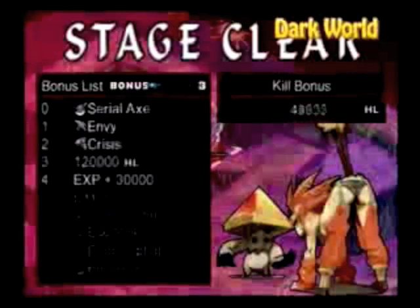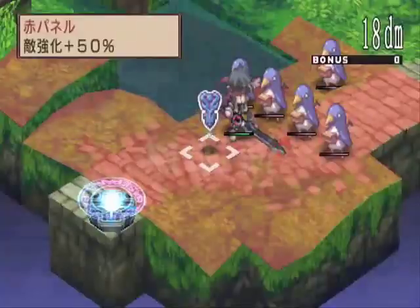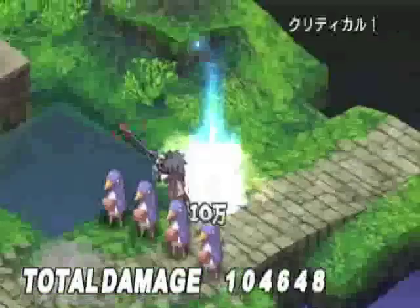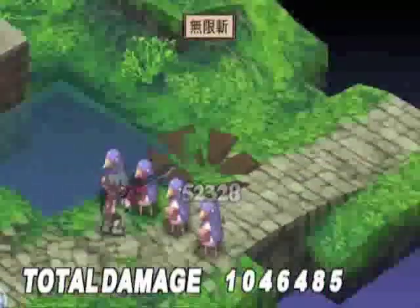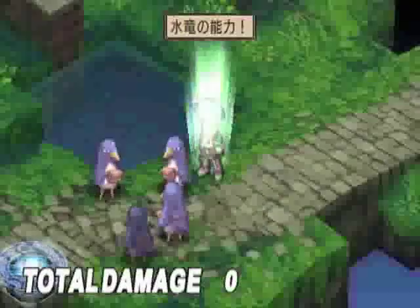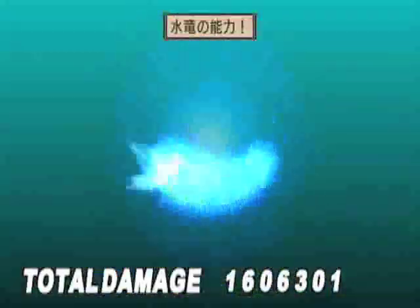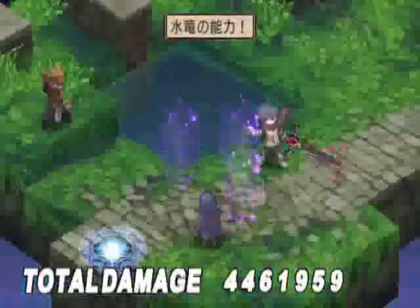One complaint I do have with Disgaea 2 is the camera system. It's not tricky to maneuver exactly, but it can create problems. Basically you have this isometric viewpoint and you can flip the camera around in one of four directions. The game is rendered in 3D with 2D character sprites over top. The problem is the camera is fixed in one of those four positions, and the game doesn't use transparency very well. So in some of the more crowded areas, you can have the camera wedged up behind a building.